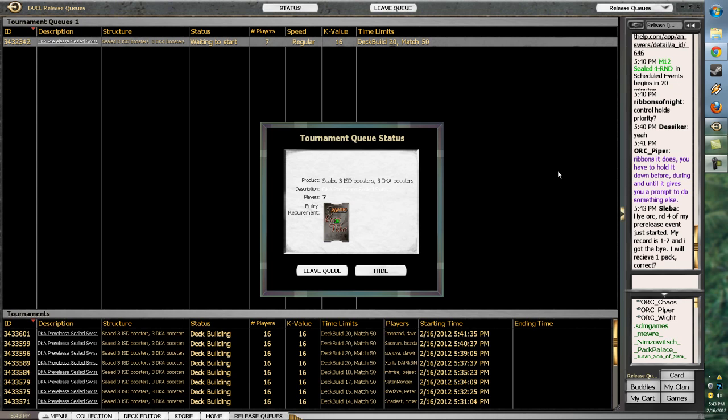Today we are here with the Dark Ascension pre-release online, on Magic the Gathering Online. Today is actually the first day that they have these overpriced queues — 30 tickets, so like $30, which is actually $5 more expensive than real life pre-release. But I'm bringing you guys this exclusive first day content, and hopefully we win some packs and make back our investment.